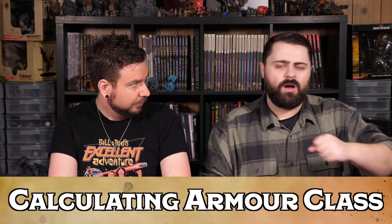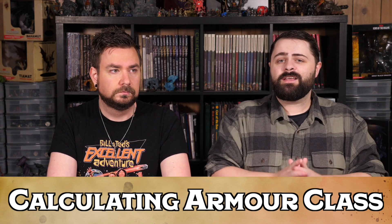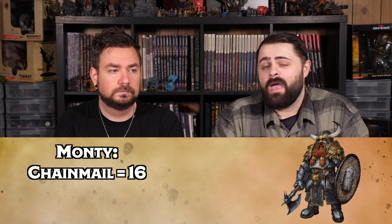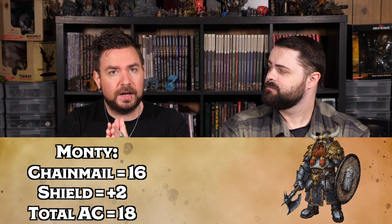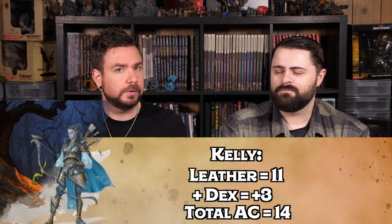With all our gear, let's armor up. I'm slapping on my chainmail and putting on that shield. I have a Dexterity score of 10, which gives me no bonus — chainmail gives me an armor class of 16, and with my shield that's an extra +2, so my armor class is 18. Because I'm wearing lighter armor, I get to add my Dexterity modifier. Leather armor gives me an AC of 11 plus my Dexterity modifier, which brings this to 14. I'm not as robust as Monty's character, but I'm mostly going to be fighting at range and I need to be maneuverable.